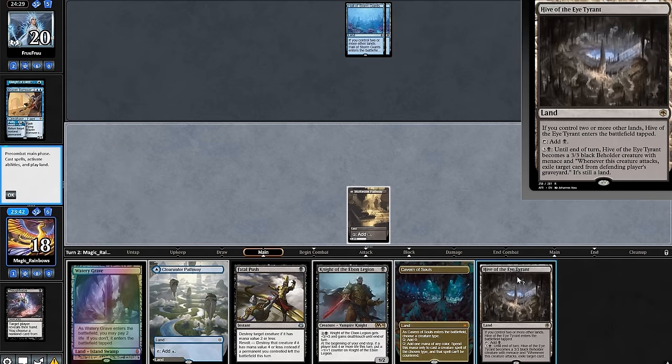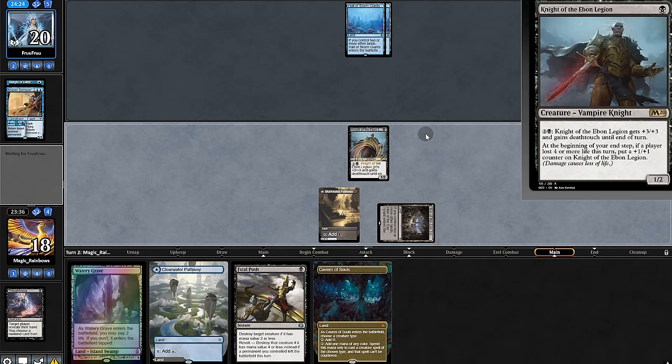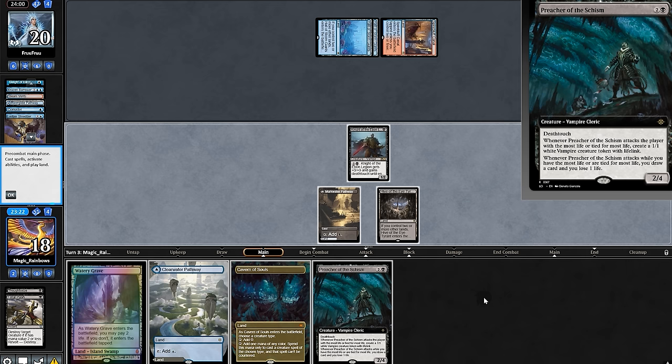We'll take Bower and pass. More land — we'll play Knight and then pass back. One with the Shredder — they dig. But Thoughtseize and Preacher are perfect.